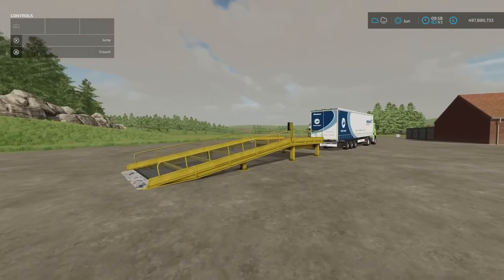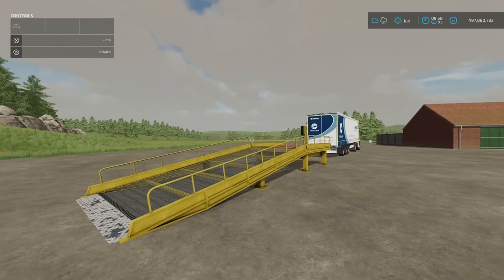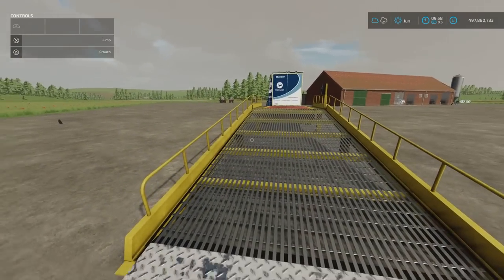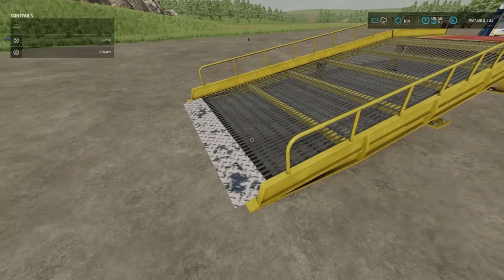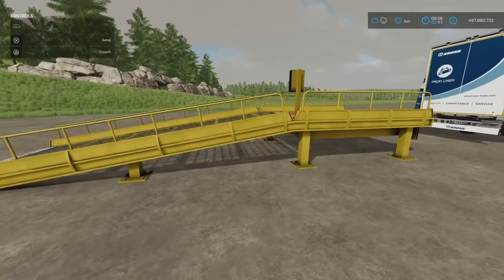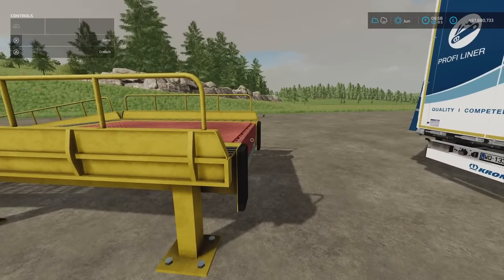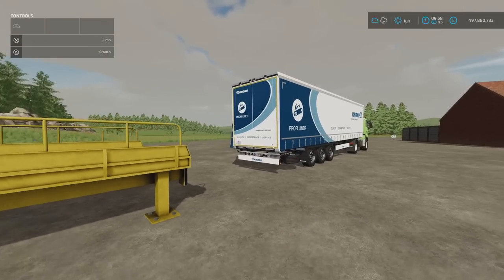Next we've got the Loading Ramp with Dock Leveler by Pascal Counts. 5.49 megabytes download, five slots on console. When I saw it on the mod hub I thought, that's something a bit different. Really nicely detailed and weathered, looks pretty cool. We've got a standard height here for backing up lorries and trailers.